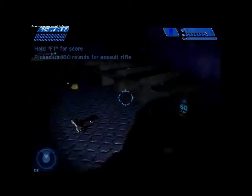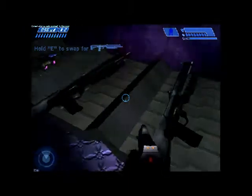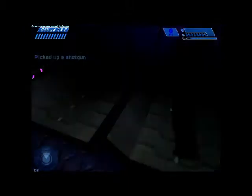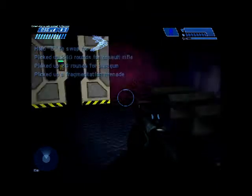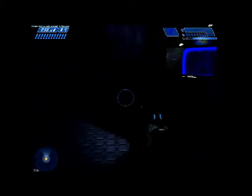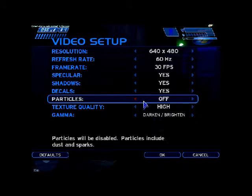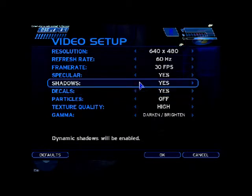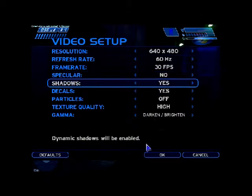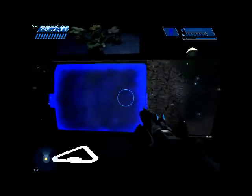Vamos directamente al arsenal de almas. Yo no recomiendo que cambien el rifle de plasma, sino la pistolita. Usualmente prefiero la pistolita sobre el rifle de plasma. Agarramos las escopetas y nos vamos directamente. Vamos a iniciar directamente con esto para acabar.